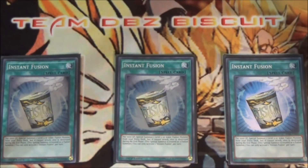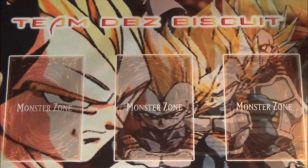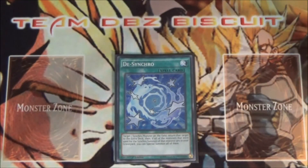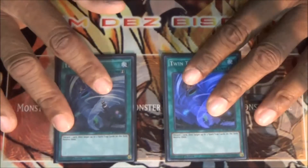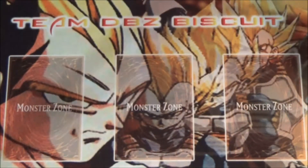I run three Instant Fusion just to make some plays out of nothing — sometimes you don't have the combo pieces you need, so this can help me get to my Sea Monster of Theseus. I still run one Desynchro — it's just a good combo piece for me and helps me get more cards to hand and generate other plays. Lastly, I run two Twin Twisters to make sure the back row is handled so I can go off with my plays.